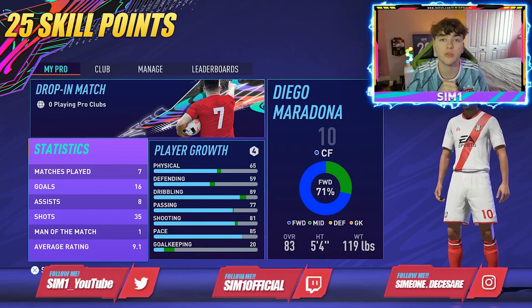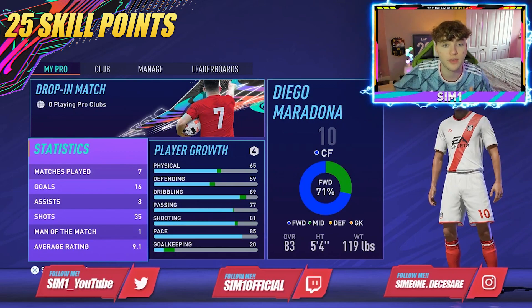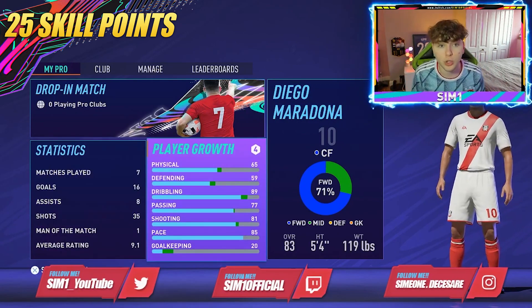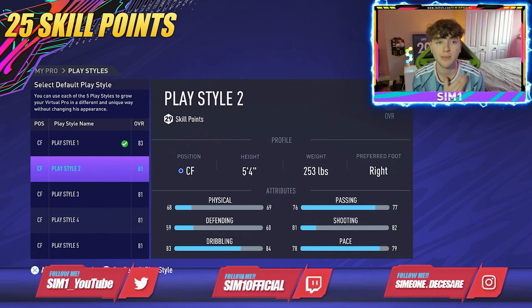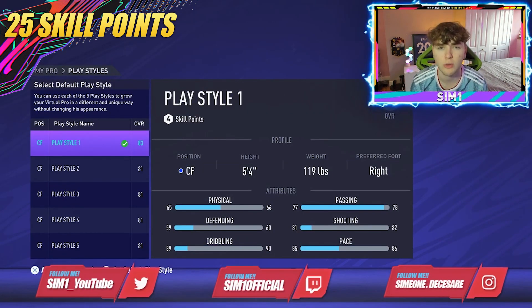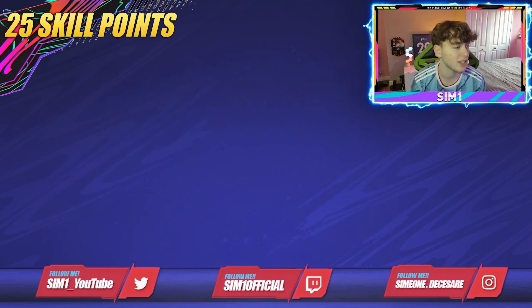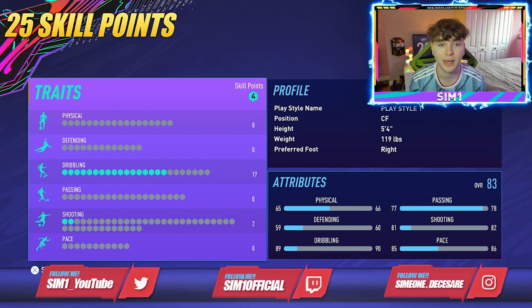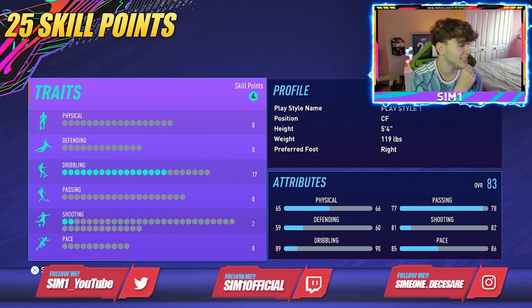This is the best 25 skill point build you'll find on YouTube. With 25 skill points used — we have 29 available with four spare — the overall player build gives us 85 pace, 89 dribbling, 81 shooting, 77 passing, and 65 physical. It's a very good starter build overall.